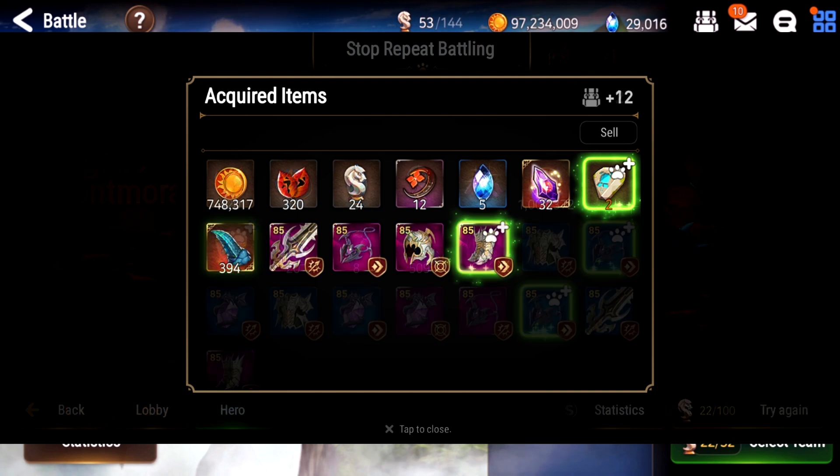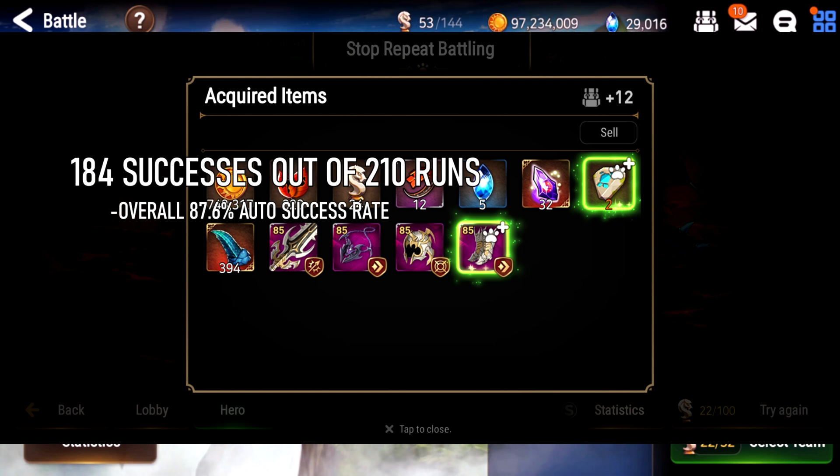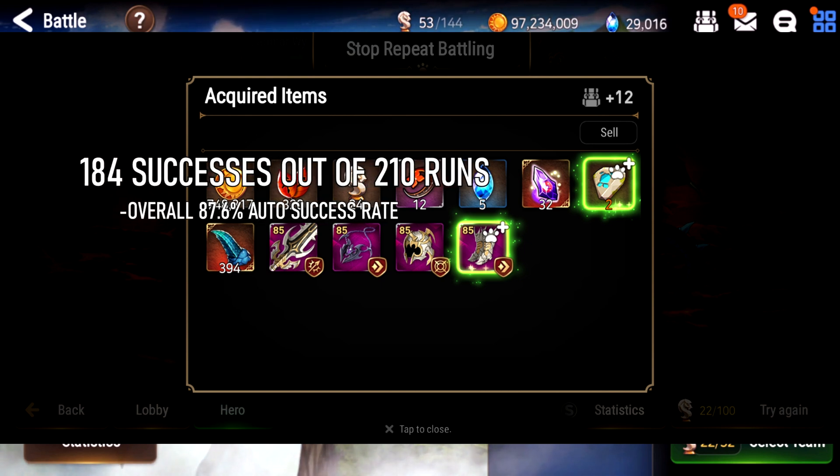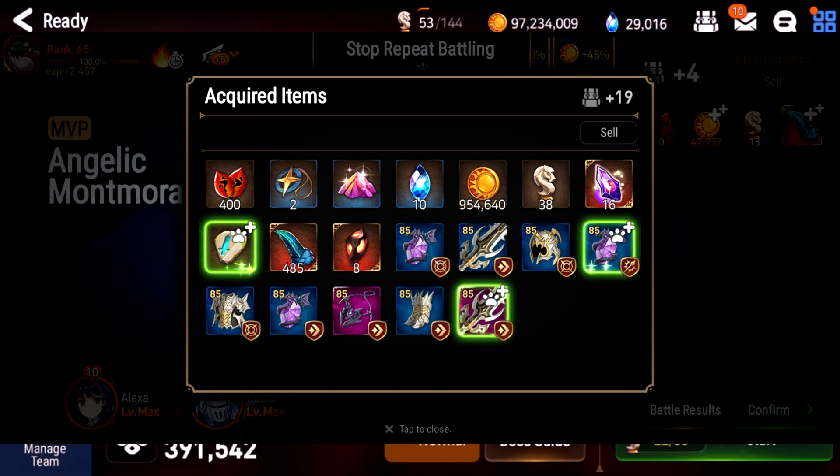My worst case I got 320 stigma, so that means I failed five times out of 21 runs. Looking through all these screenshots, I had 184 successes out of a total of 210 runs. So basically my Hunt 13 team has an 87.6% success rate, which I'm fine with because that kind of coincides with the built-in 15% resist rate of Wyvern. I'm just chalking that up to bad luck if my team gets resisted.